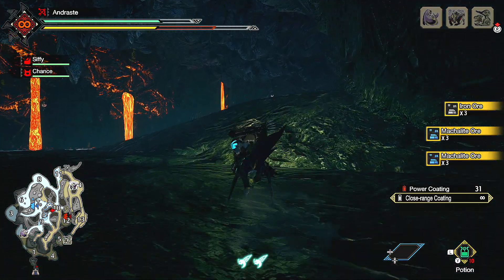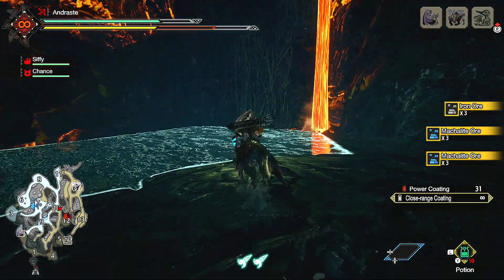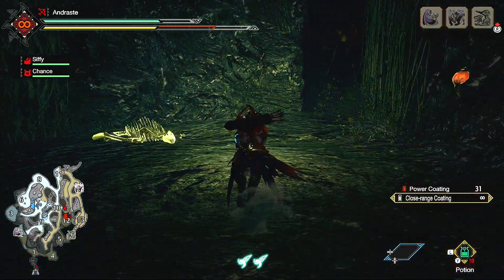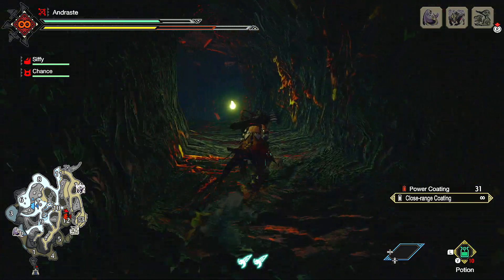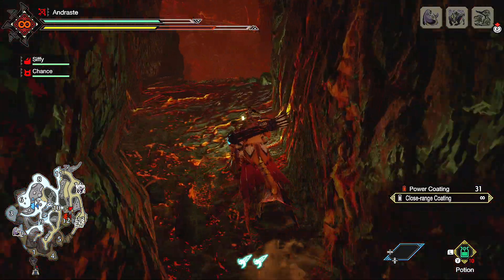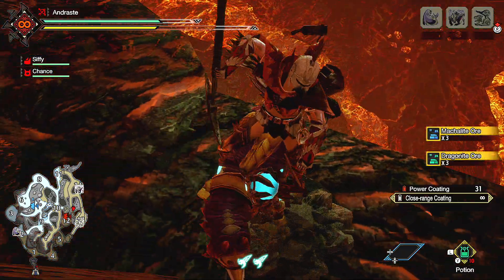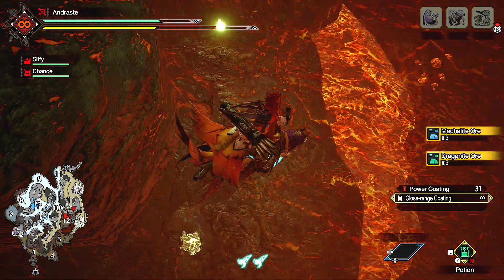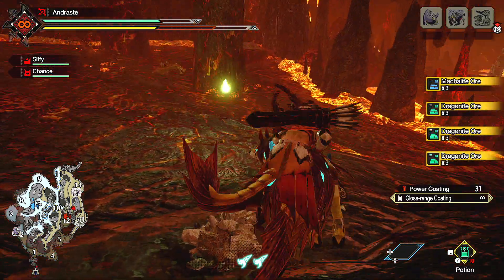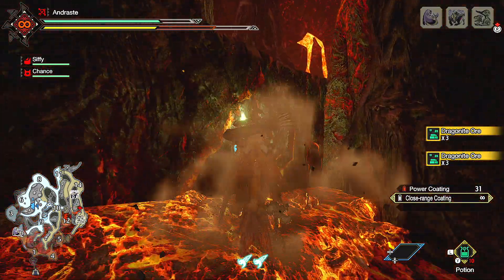Then go straight from where we are — we're gonna go up these vines just here. Turn through this little kind of opening here, and then we want to basically just turn across this bridge. So we're gonna get another two mining spots — one just over here and one is down here. Now it's up to you if you guys want to wait around for this to respawn. I think that's given us like 12 Dragonite ore, so that should be well enough for me.